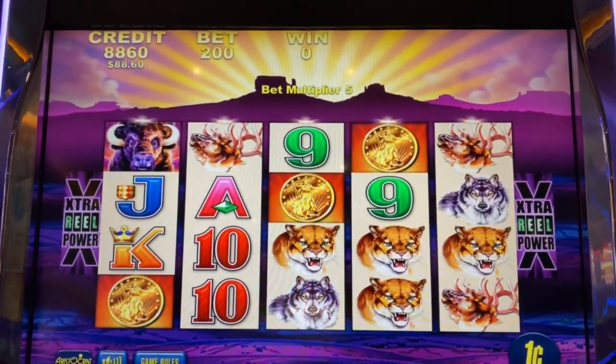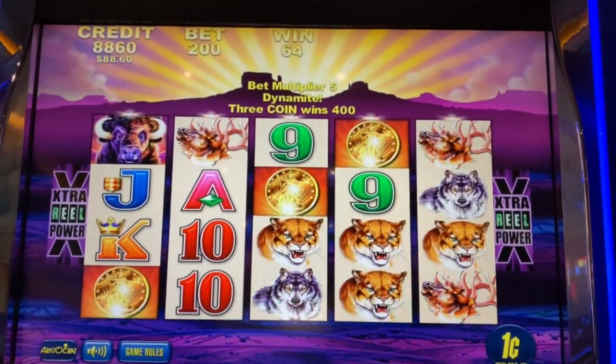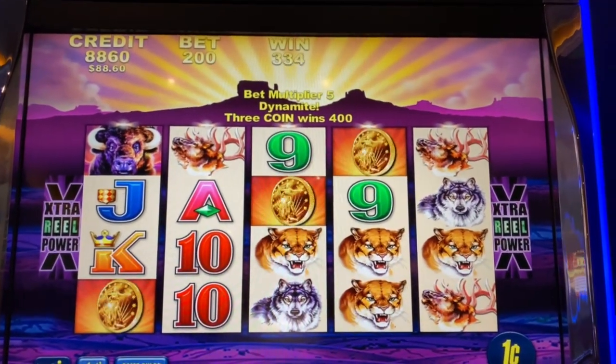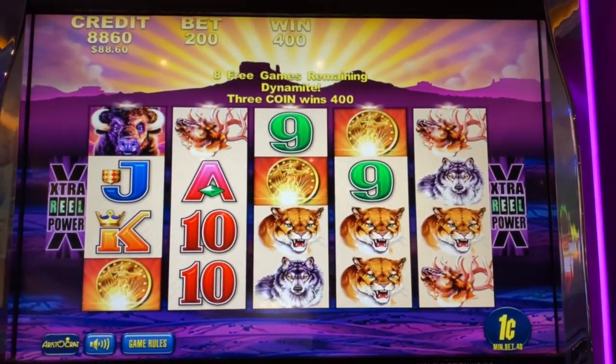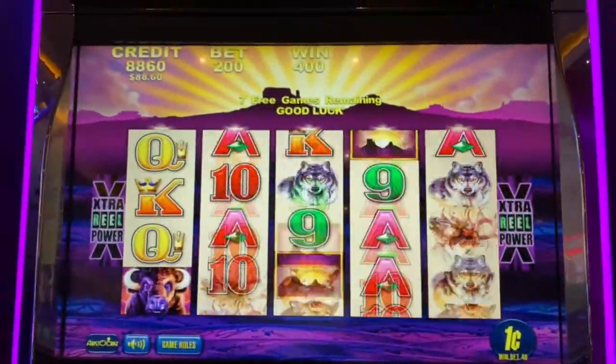We're at 46 and we got it — we have two spins left. Buffalo is gonna set the standard, that's for sure, because we already get four bucks off the coins.